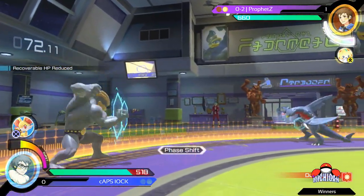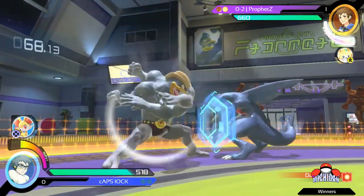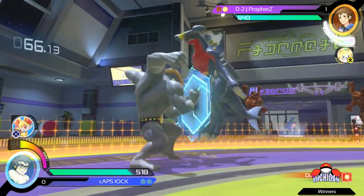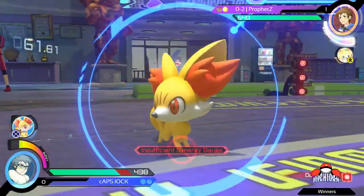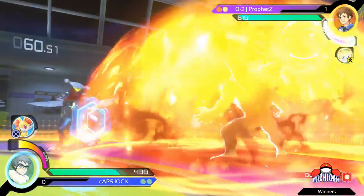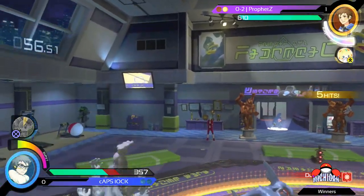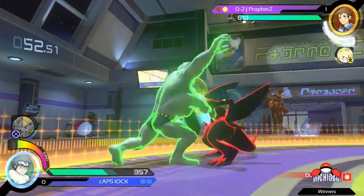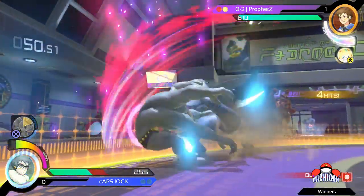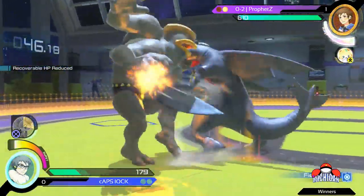Gets away with a stone edge and goes into homing. Submission was a little too slow for that. Good — Delphox gets out of some pressure. Profit's making all the right reads here.